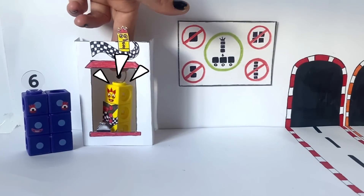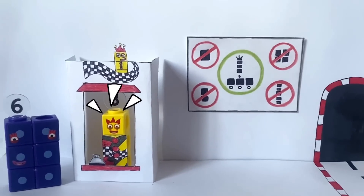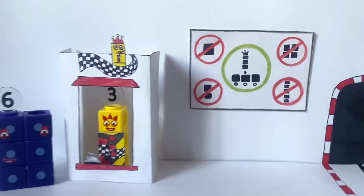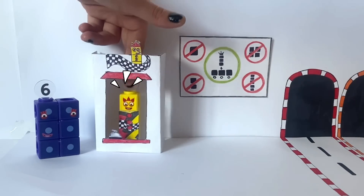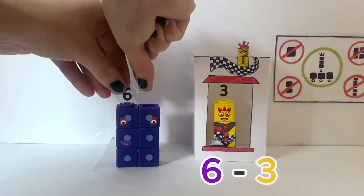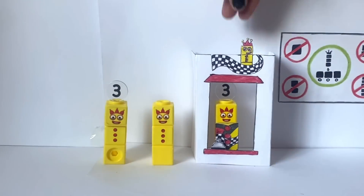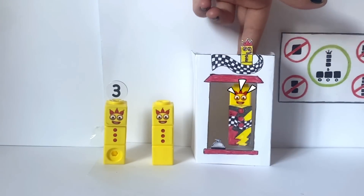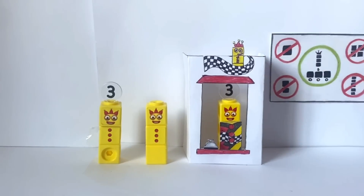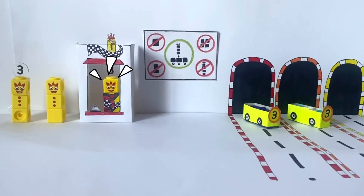No, no, no. Only 3's can fit into my go-karts, so you'll need to divide into 3's before you can drive. Divide and drive — take off 3 and we'll see what's left. 6 minus 3 equals 3. There you go. There are 2 3's in 6, so you'll need 2 carts. Off you go!